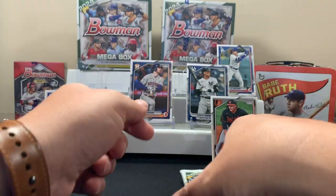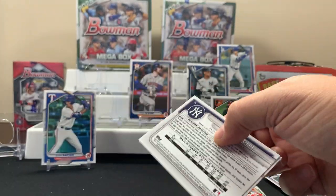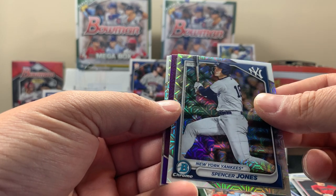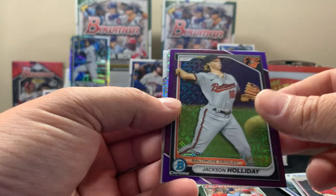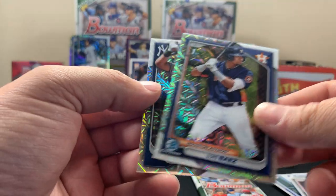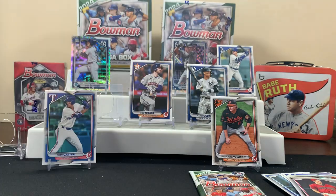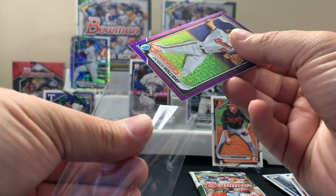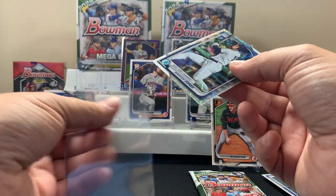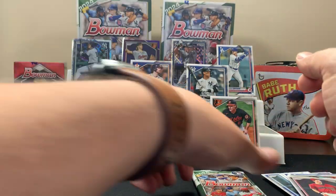A lot of these players might be some new prospects. Let's see what's in these chrome packs. We got a Volpe on the back over here — these are nice. Spencer Jones, that's a good one. Jackson Holiday purple — is this thing numbered? I don't see it being numbered but that's a good one. I don't think Jackson has been called back up yet — he started off, didn't do too well, and got sent down. Not really sure how he's doing in Triple-A.